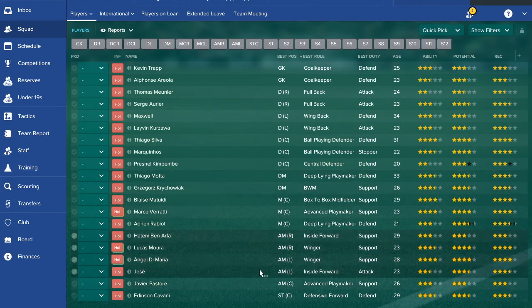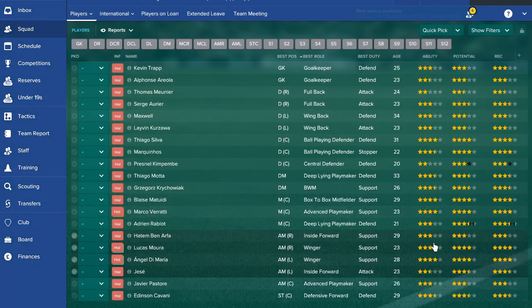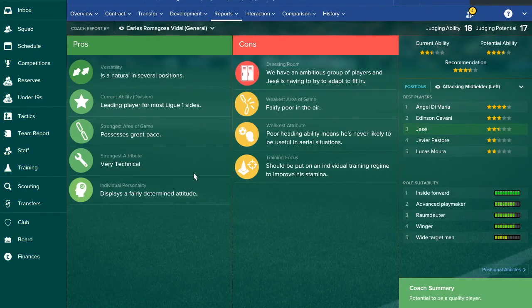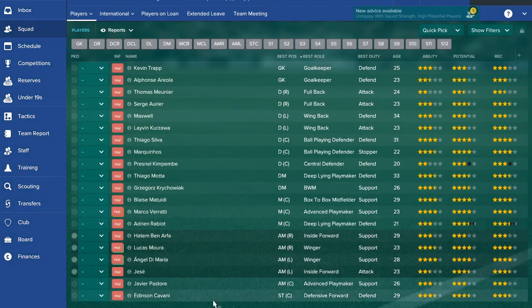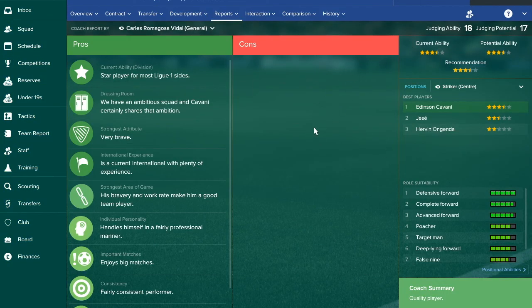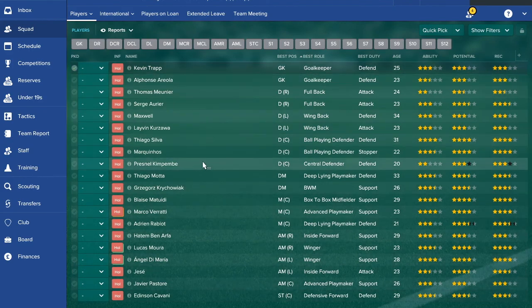The wingers could do with slight improvement, but considering their ability it's hard to argue — Ben Arfa is leading, Mora is a star player, Di Maria is a star player, and Jesse is leading. Striker and centre-back are where you need to improve. Cavani is 29 — peak age for a striker — and doesn't have a single con, which is incredible. But he could use a backup. With 20 players, you just need two more: one young centre-back and one young striker.